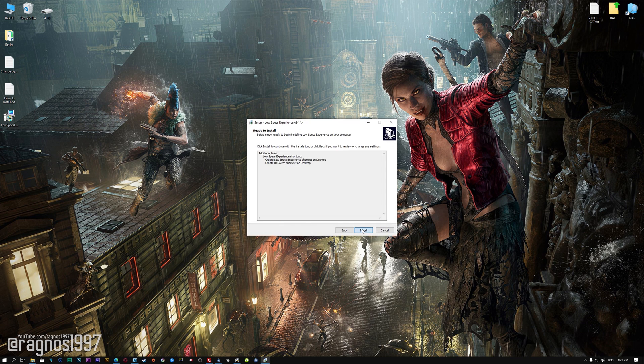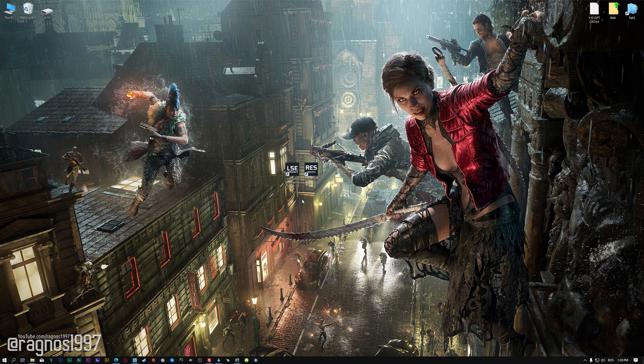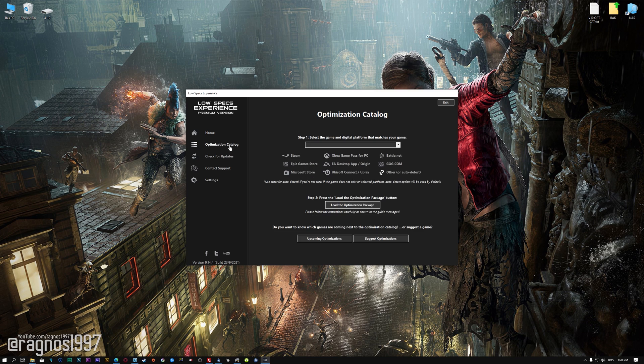First of all, start the installation process for the Low Specs Experience. Once it's done, start it from the newly created desktop shortcut and select the optimization catalog. From the top menu, select the applicable digital platform and then select Vampire The Masquerade Blood Hunt from the drop-down menu. Once you are done, press load the optimization package.